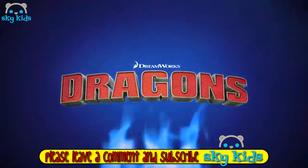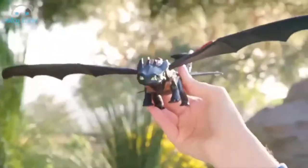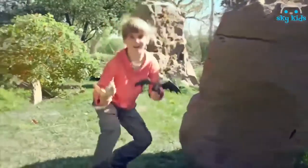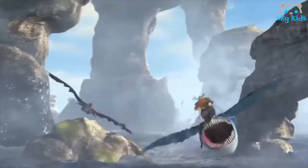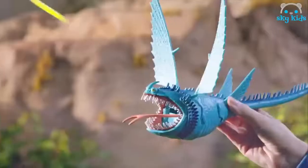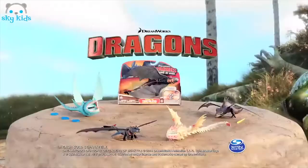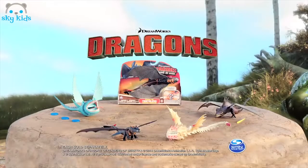Dreamworks Dragons! Now you can trade your own dragons with Toothless and the action dragons! Toothless spins into action, but enemy dragons are on the attack! Thunder Drum fires a sonic boom! Here comes Skrill — watch out, lightning strike! Spitting Barrel Roll Attack! He takes Skrill out! And the winner is... Toothless! Dreamworks Dragons — each sold separately from Spin Master!